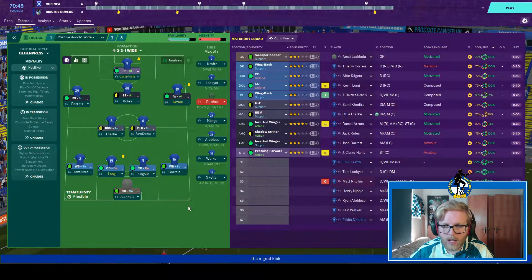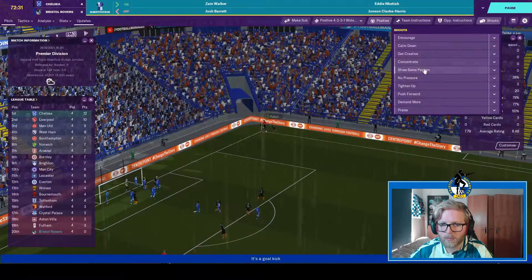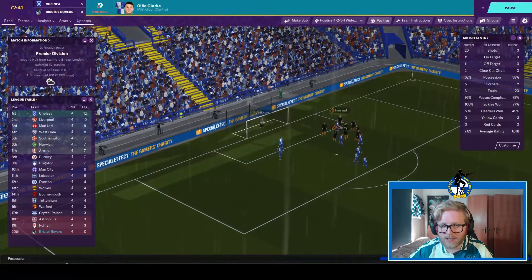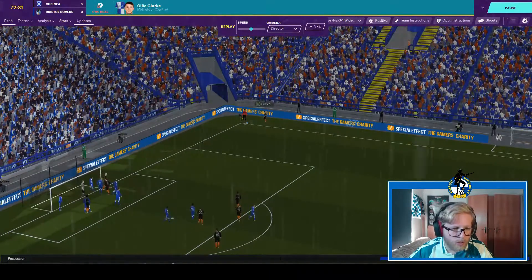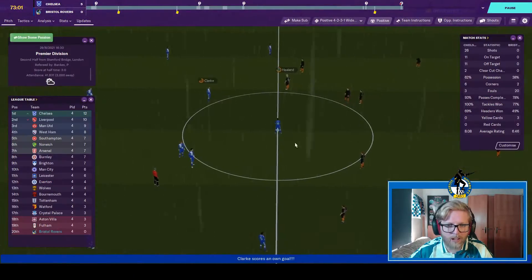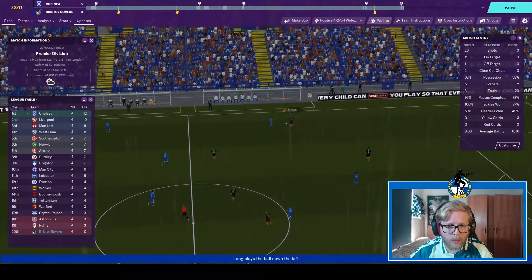Let's bring Arzani in from the right and pack the center. Let's bring on Zane Walker for Barrett, who has the worst score on the field, and bring on Nkita for Clark Harris. Chelsea have a corner into the center to Haaland — that's five. An own goal, adding insult to injury. I thought it came off Haaland but it bounced off Jacola, off Clark and into the net. There's awful rain as well, which isn't helping.